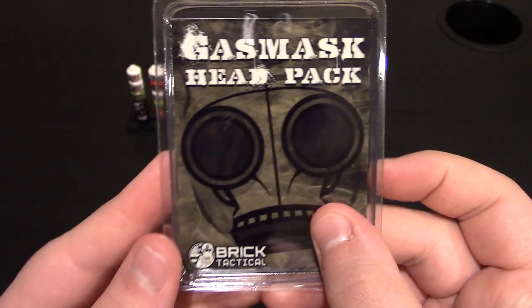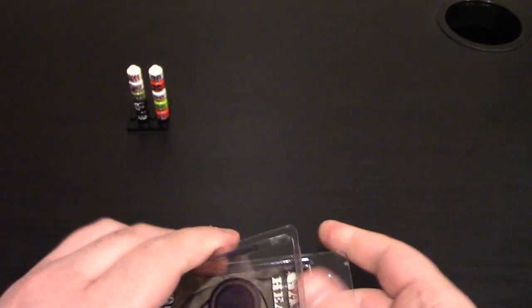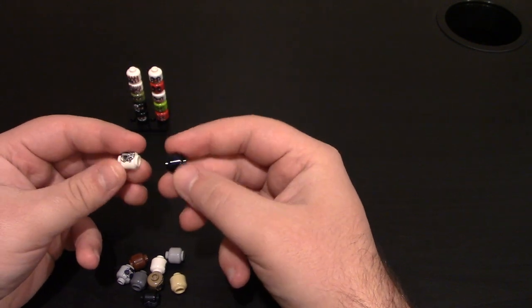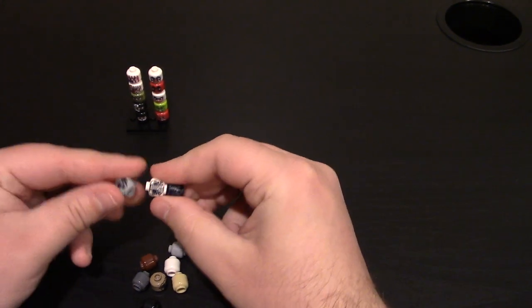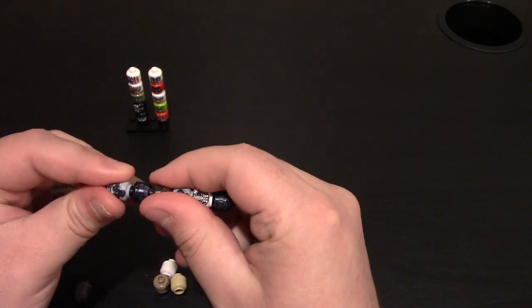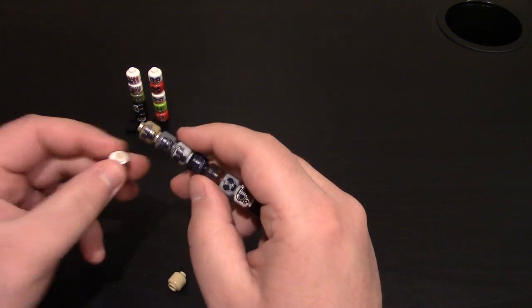Next are the gas mask head packs — I didn't have these either. Again comes with 10 heads, prices are really good. They come in the standard clamshell packaging. I'm going to stack them all up. I don't know the exact eras of these gas masks, but some look a little more modern than others. The black ones are a little hard to see because the printing is black and gray on a dark head.